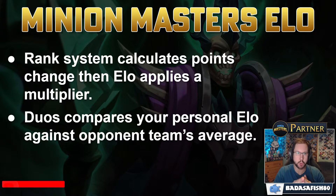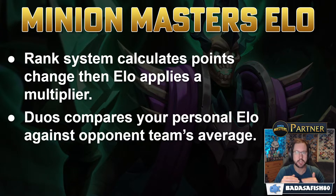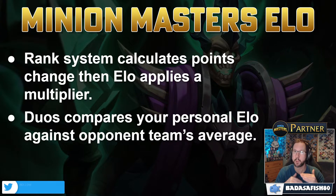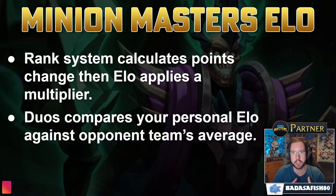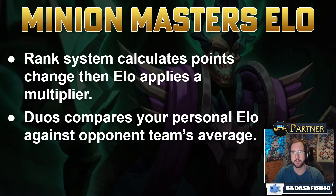In duos, your personal ELO will be compared against the opponent's average ELO when calculating points. This means it can affect the outcome depending on whether you're playing with someone of a similar ELO or someone with a very different ELO. If you're playing with someone far below you, you will effectively be punished - getting fewer points for a win and losing more for a loss - whereas your lower-ranked teammate will get more points for a win and lose fewer for a loss. Basically, the system will not allow people to be carried up to a higher rank.